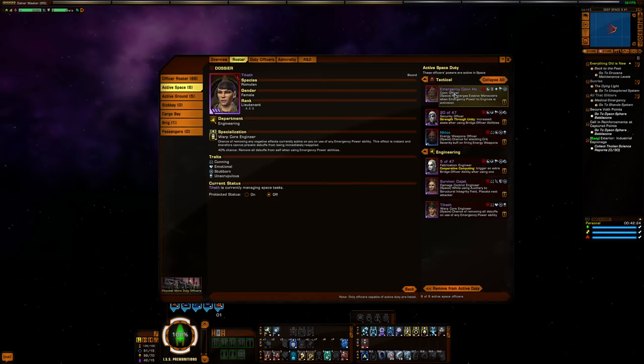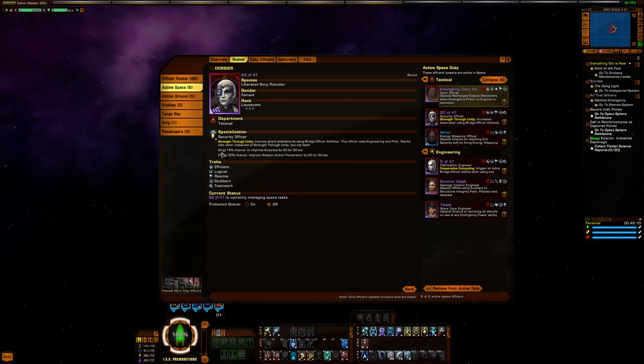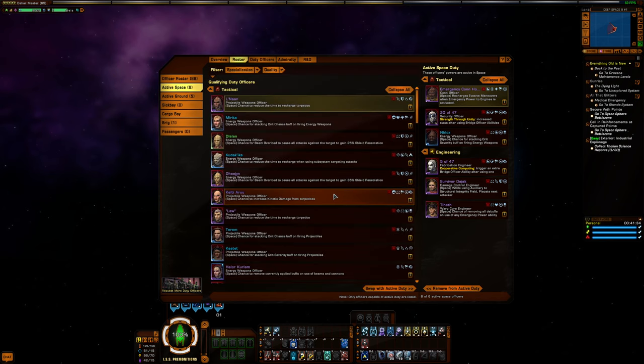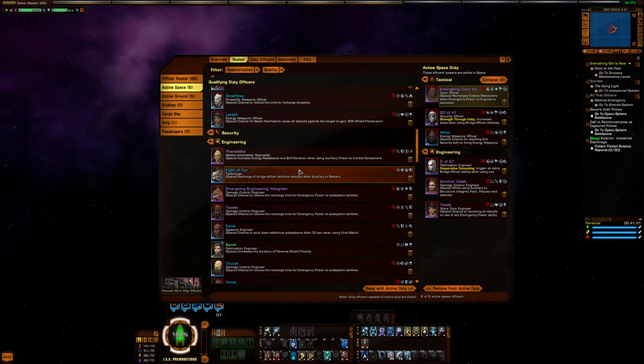My duty officers: the core three are a Con Officer to reduce Evasive Maneuvers recharge, a Damage Control Officer for placates, and a Warp Core Engineer to clear debuffs. I'm also running 20 of 47 since I have both engineering and pilot abilities — that gives 40 accuracy, and note that the tooltip says armor penetration but it's actually hull penetration, so it's not as powerful as it seems. I have a crit severity on firing energy weapons duty officer as well, though options are limited since Beam Overload-specific duty officers don't work with Surgical Strikes.